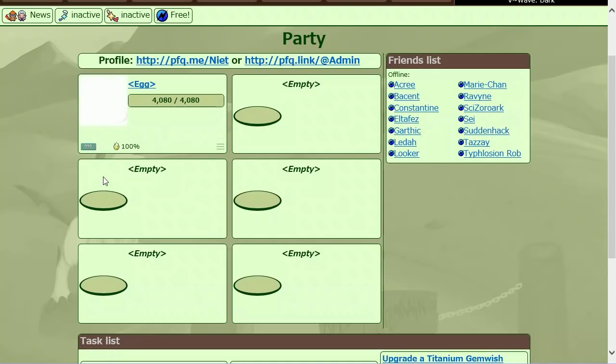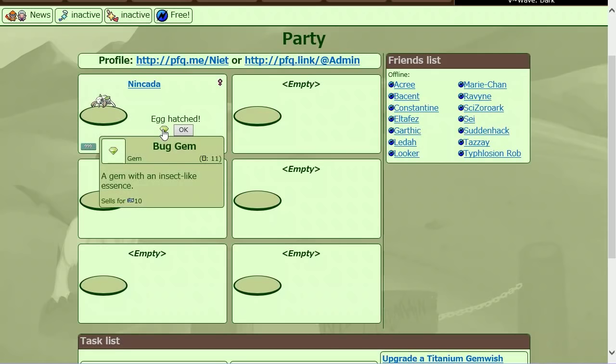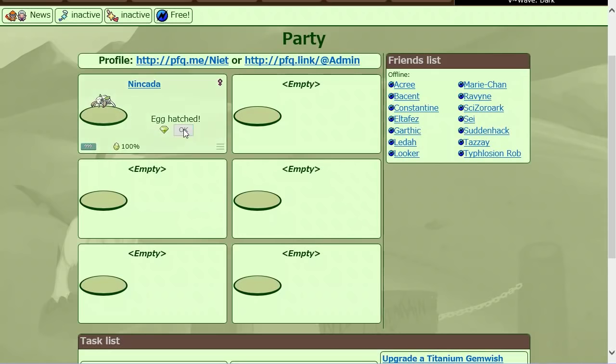There goes the animation — same as before, haven't really changed much — and there we go, we've got Nincada. I got myself a bug gem; apparently I've got 11 of them now, which is cool. Anyway, the egg has hatched and there's my Nincada ready to receive food, and that works exactly like it should.